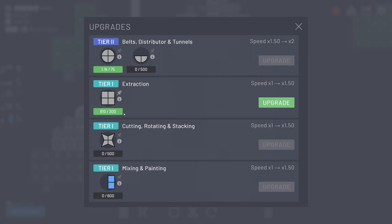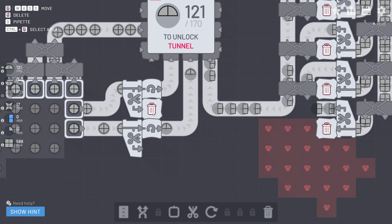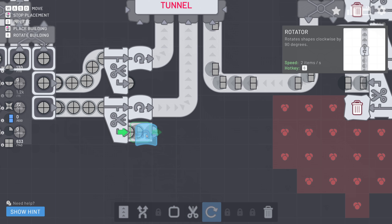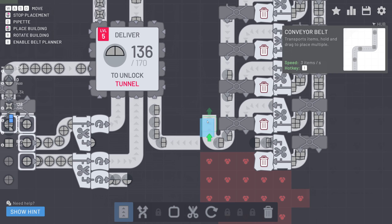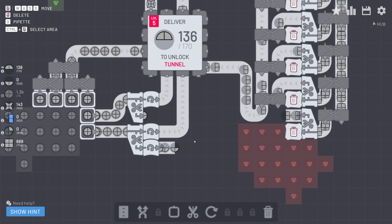We already unlocked tier 1 extraction so we can make our extractors a little bit faster. There is a new item we require and we still need to keep collecting the squares. We now also need to collect the lower half of the squares. So what we're going to do is get rid of our trash cans and if we rotate the other half as well we get the lower half circle. I'm already running into space issues, but we will be deleting this and building the factories further away.